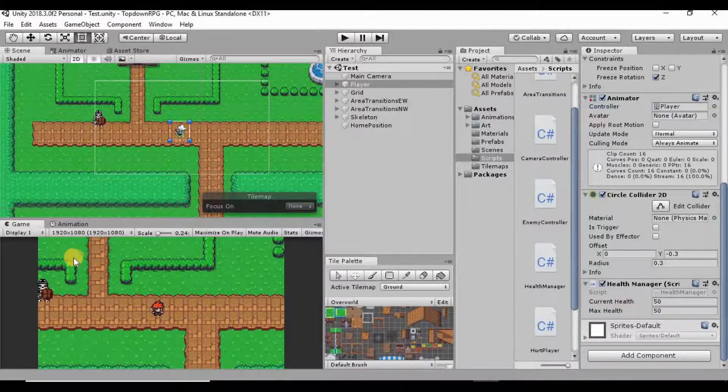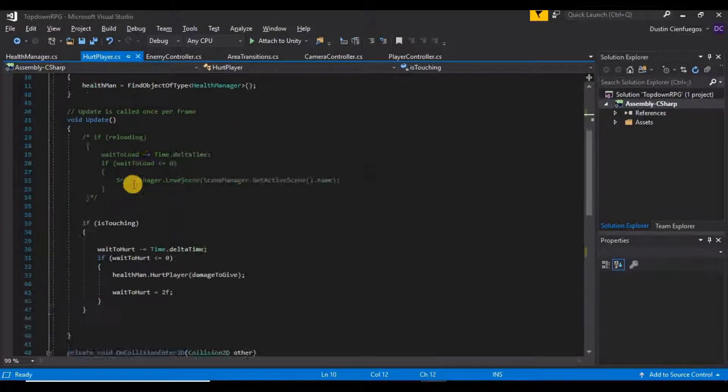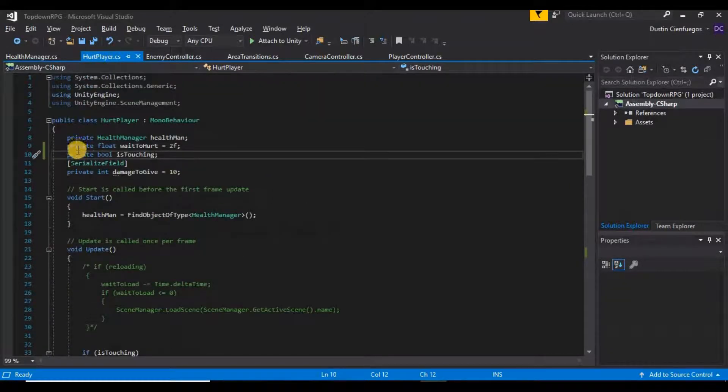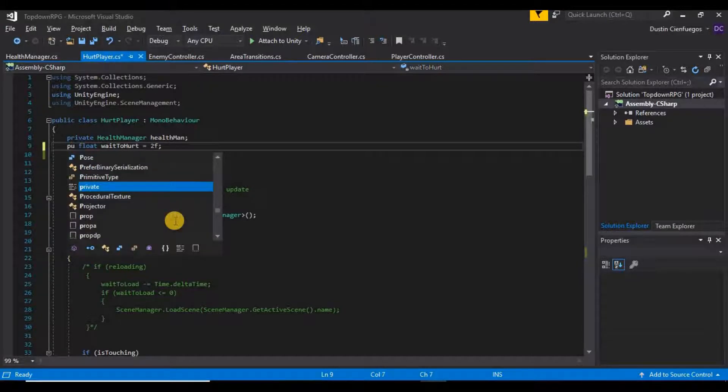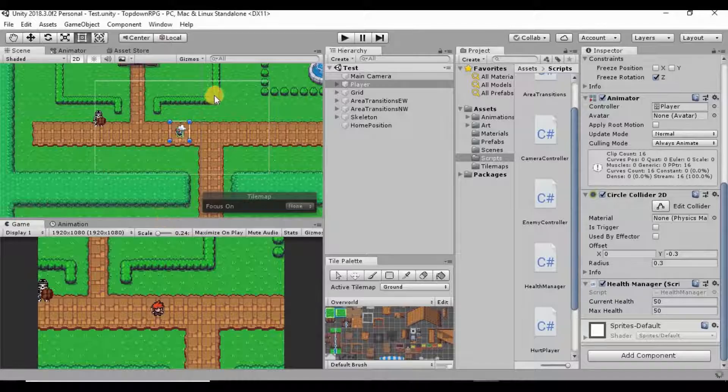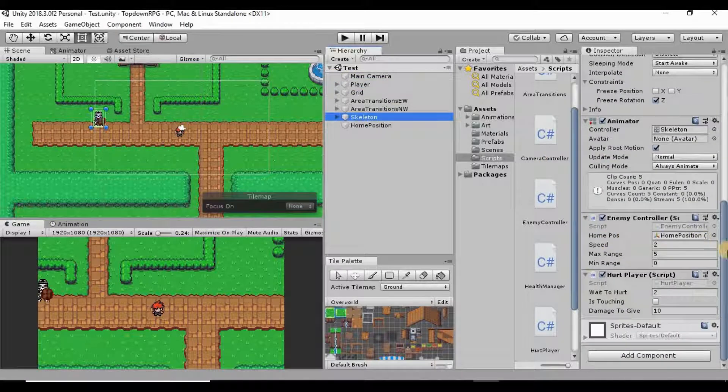First, let's go into our hurt player script. I'm going to set our waitToHurt and isTouching variables to public so we can see what's going on. If we go into our skeleton after that compiles, we can now see these values down here. Our waitToHurt is set to two, isTouching is set to false.